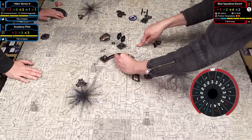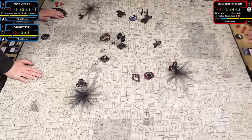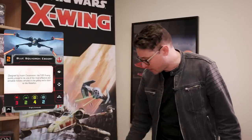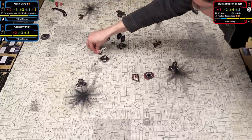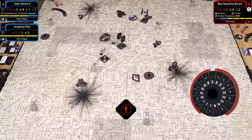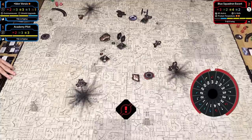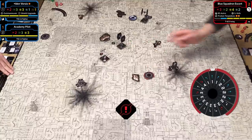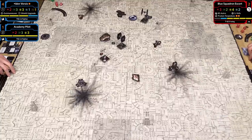I have a stress token because the Talon roll is a red maneuver—a stressful maneuver. Until I execute a blue maneuver, I can't clear that stress, which means I can't take actions like focus. So I don't get an action this turn and will simply have to ride it out. I was hoping you'd do more of a bank; if you'd gone straight I might have gotten you in arc. Such is X-Wing.